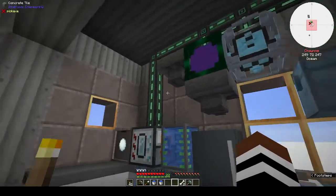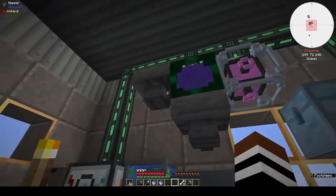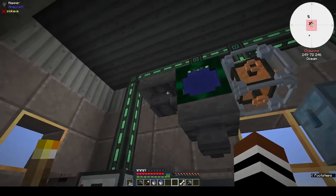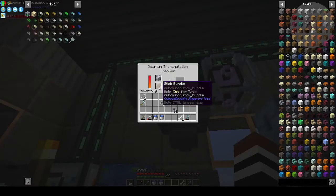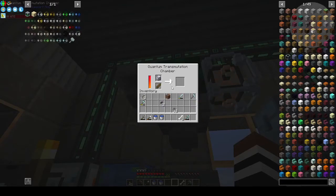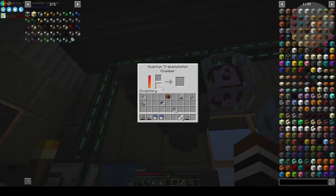I also discovered that you can put hoppers into the transmutation table — I think they mentioned that in the text. You can put water buckets in here and just take them out when they're empty, because the hopper at the bottom takes out the output but doesn't take out whatever's on the bottom input slot.